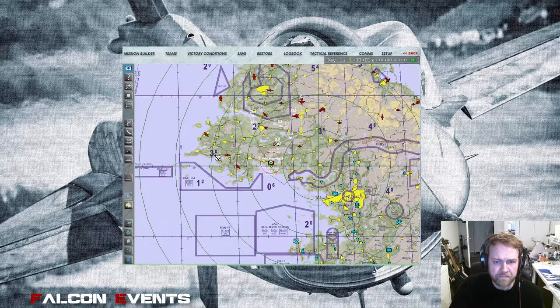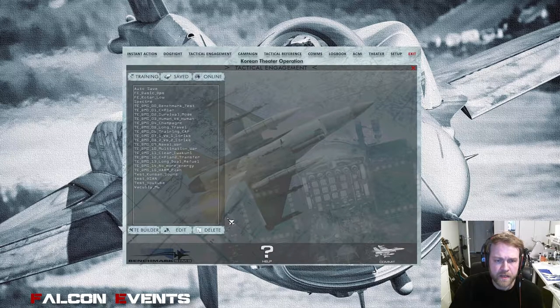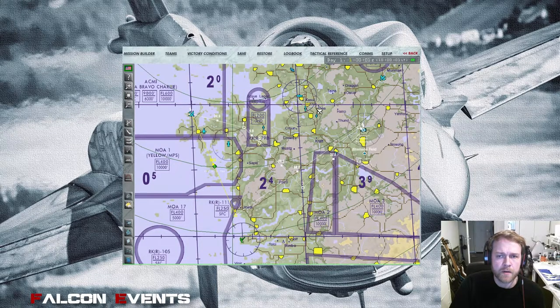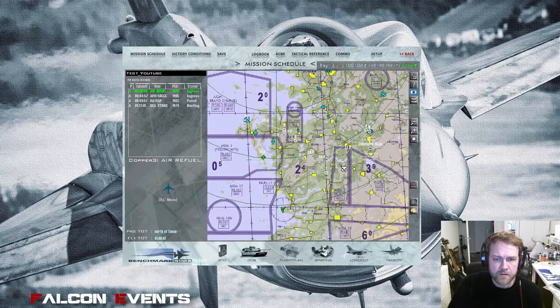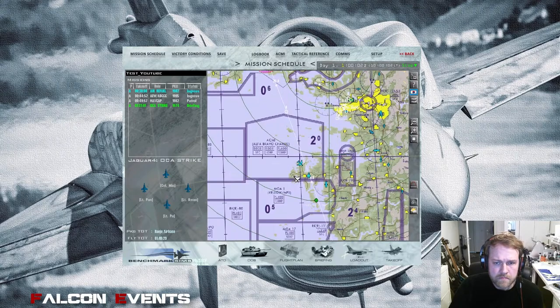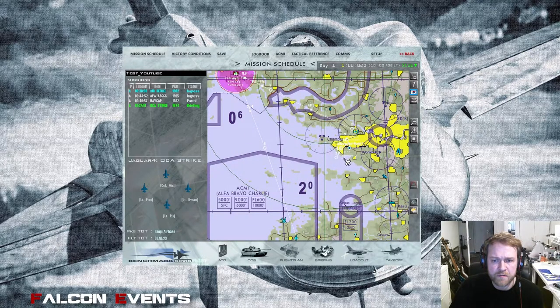Let's save this mission as it is and go to the 2D map. Just to clarify something I may have missed in Part 1: the TE Builder is the way to go when you want to add new units. The 2D map — accessed by going to Mission and clicking Commit — is for modifying information like loadout and routes. It's basically the same as the TE Builder but with a slightly better overview in my opinion.